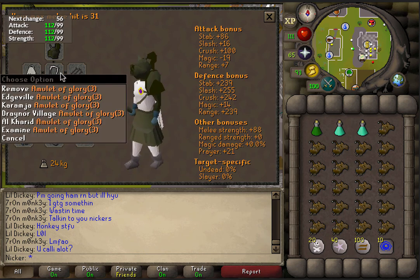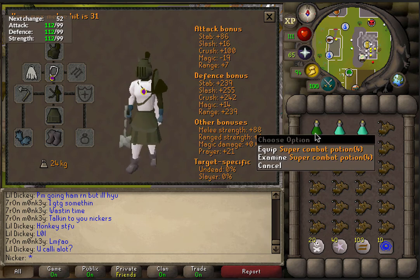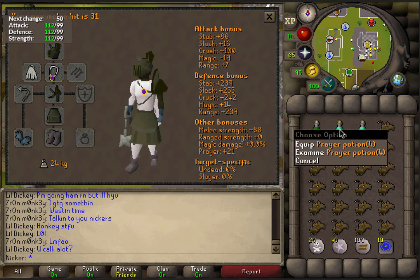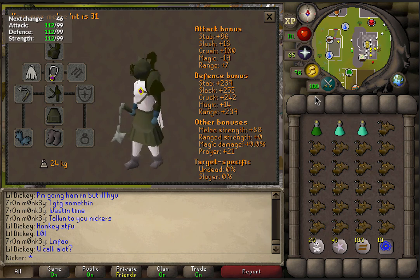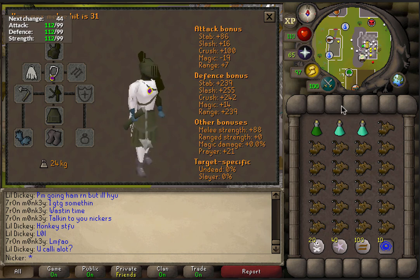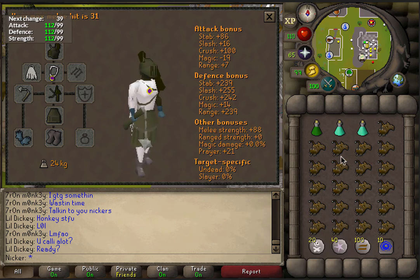They're not very expensive. You're not going to cry if you lose Glory, Legends Cape — all this stuff's really cheap. The inventory setup is just 1 Super Combat, 2 Prayer Pots. I prefer Anglerfish just because it might get you that extra kill and you might need that extra food. And then Vengeance — not a must, but they help a lot.